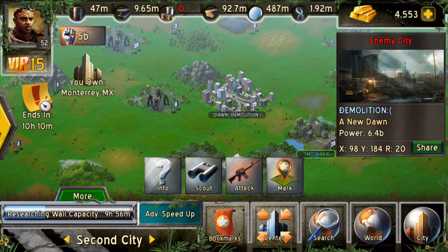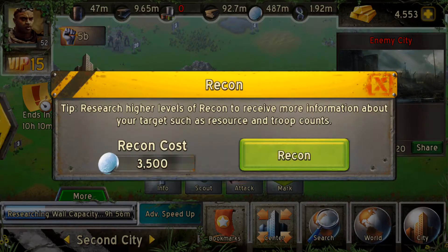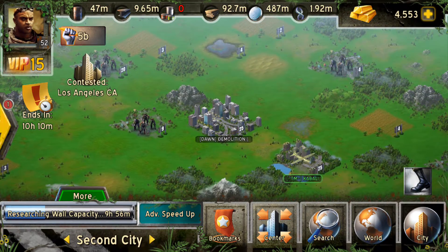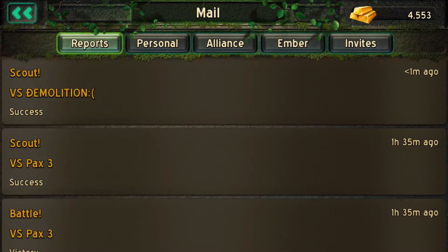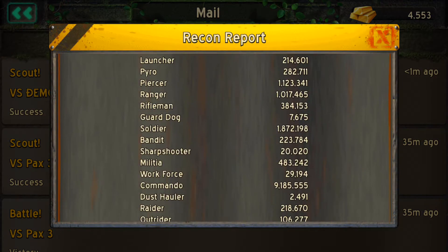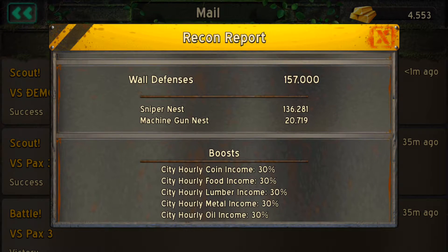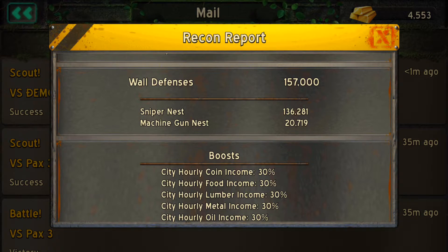So I am going to be ready. I am going to scout this city just in case. So I scouted — boom. What I have here is all the walls. I just want to show you guys that there are walls, that is all we wanted to show. The wall defenses are about 157k, so all he has is a sniper nest and a machine gun nest.